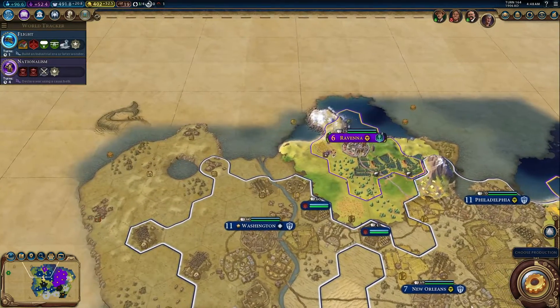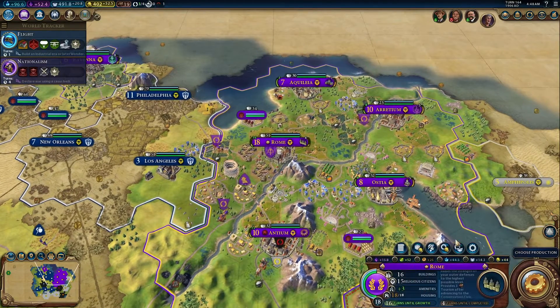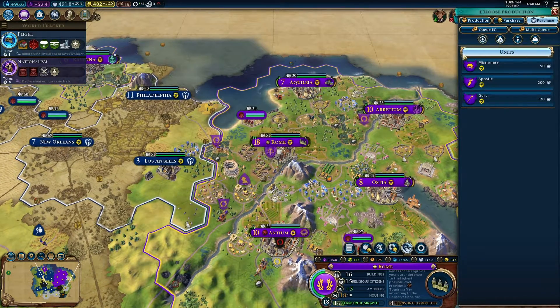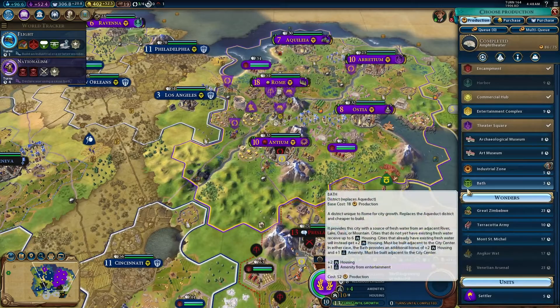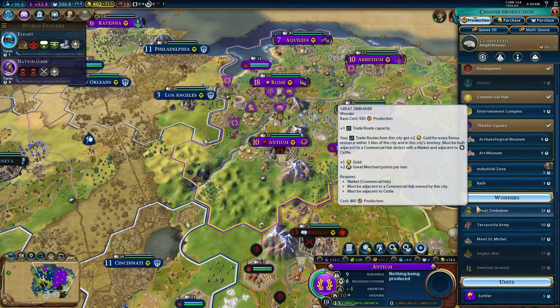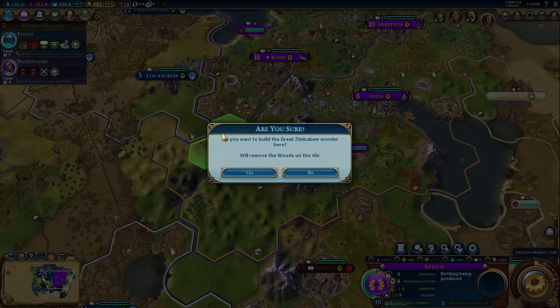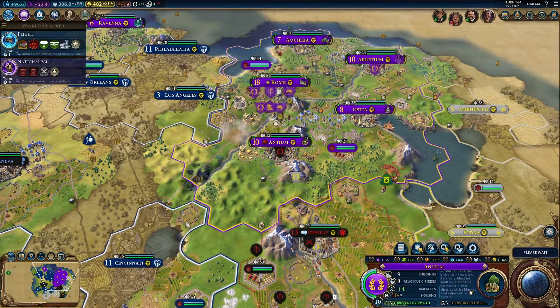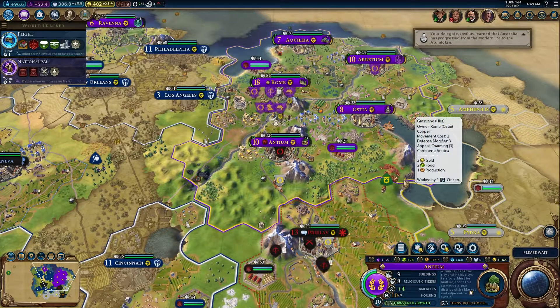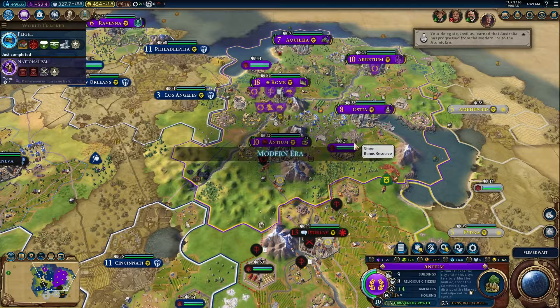Have we converted? Washington is not yet following our religion, so I say we buy some missionaries to help along the process — convince them to follow the ways of the holy light. We can definitely put that there if no one else builds it before we do. Alright, we got flight, so we're in the modern era, right around 1908 AD.